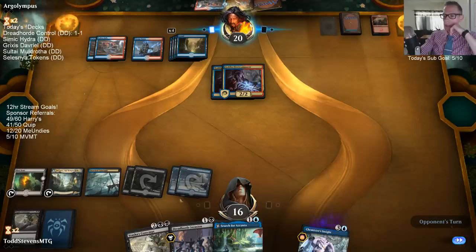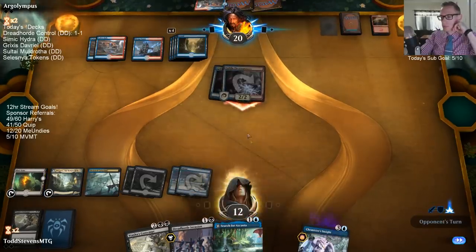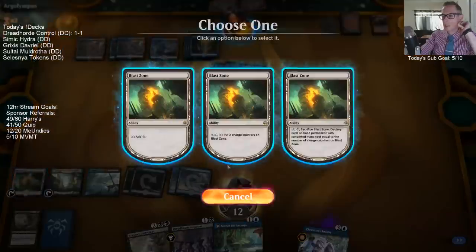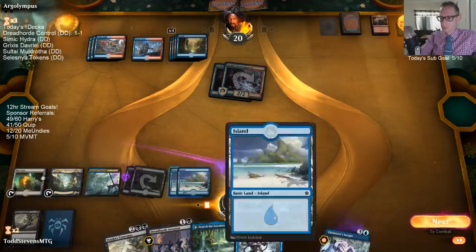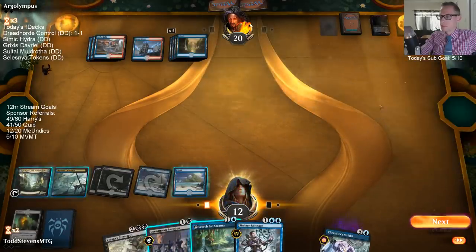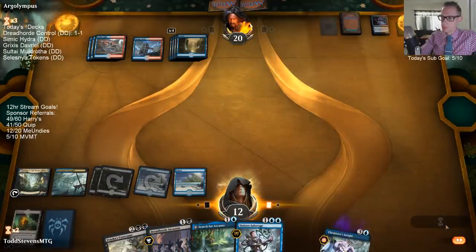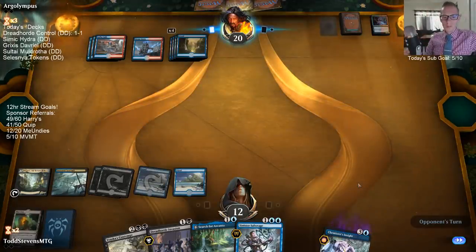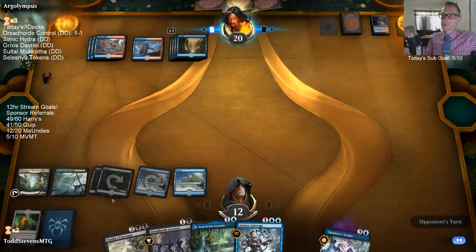I like Gruul in best of three - I'm not exactly sure about it in best of one. So now I'm putting a counter on Blast Zone to blow up these Electromancers. I was seeing if we could hit a land drop also so we could potentially hold up Contempt or Azcanta activation. I should have kept that Drowned Catacomb. I want to save this Contempt for the Phoenix in their graveyard or something else.